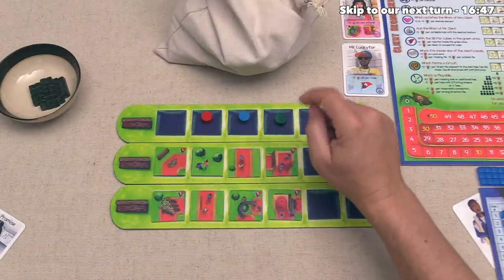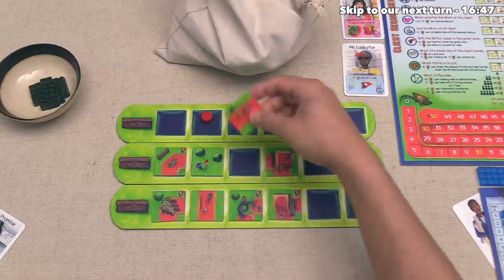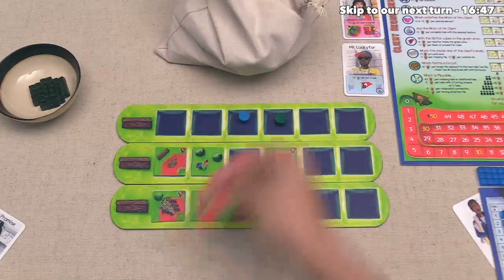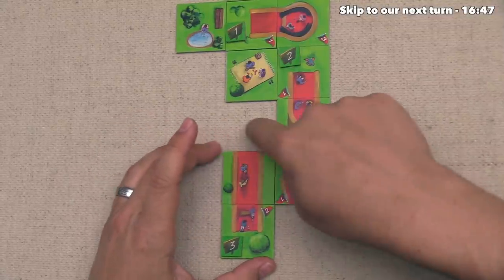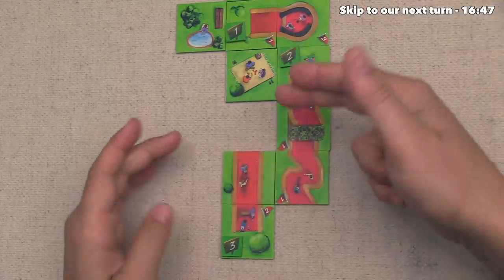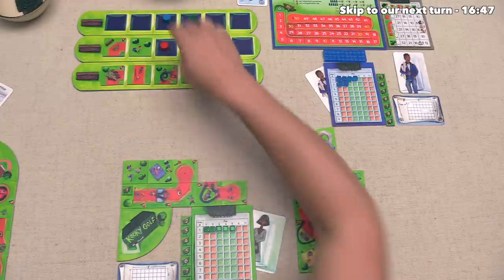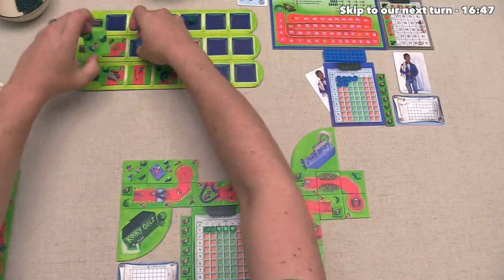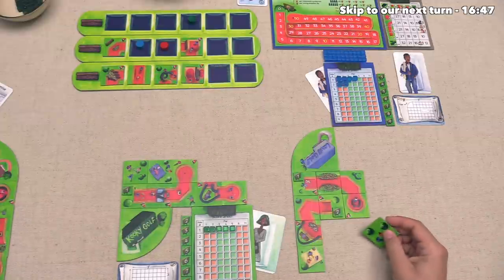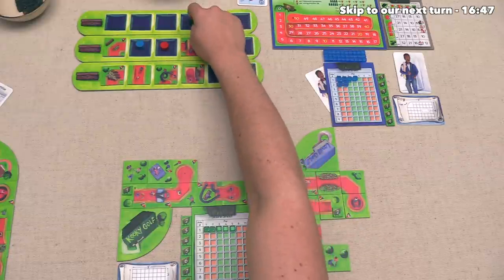So we can take our turn, and as I explained at length on our last turn, I think this is the tile that we want to grab. So we can put it right over here, and we are looking to get an angle piece to get out of this jam, or of course we would love to get a two-par putting green if one of those shows up. Next up, the blue player can go, and they've decided just to take this nice little patch of grass with a couple of people on it. They're going to put it right down over here next to this picnic in their area.